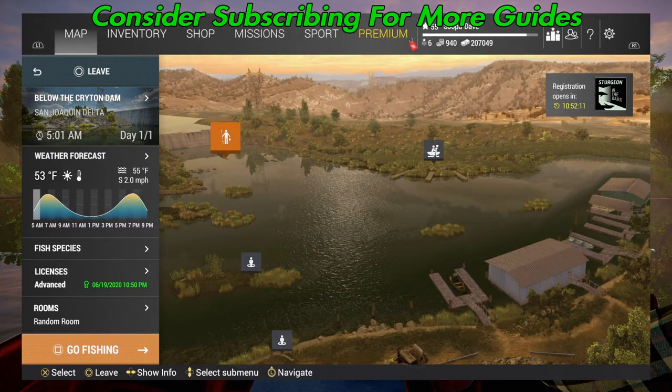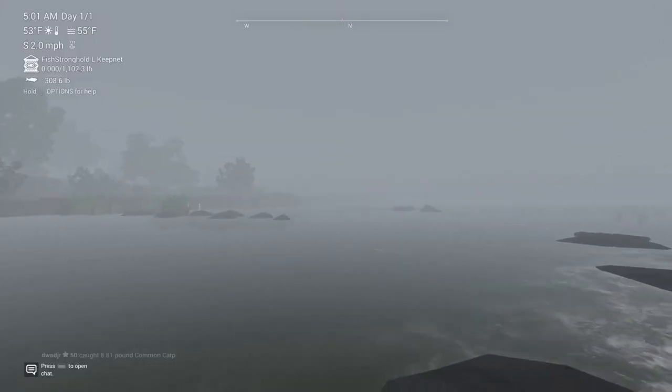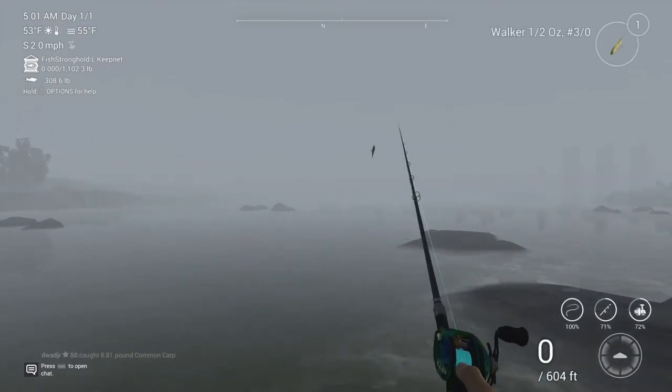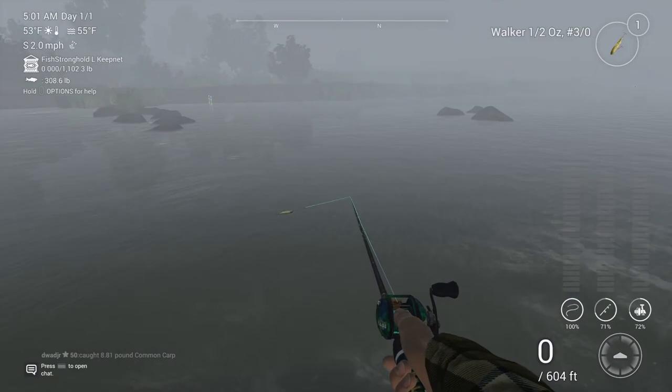Welcome to the San Joaquin Delta. I'm going to show you guys how to catch unique steelheads — this actually works for the Steelhead Showdown, which is a competition here and it works very well. We're in California, beyond the Crichton Dam. Once you load in, you're instantly just going to walk up here to this last spot in this little area you can cast from.